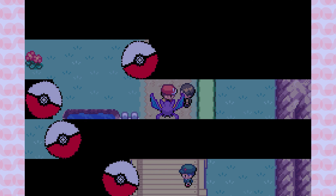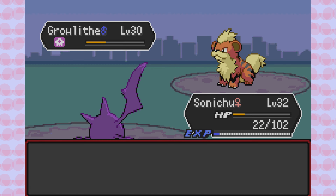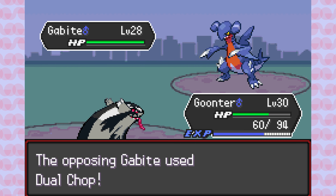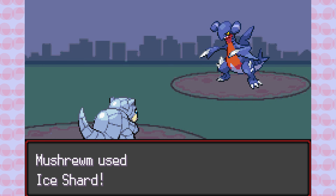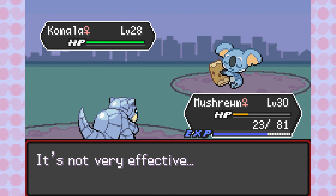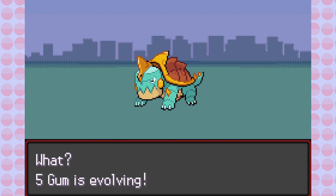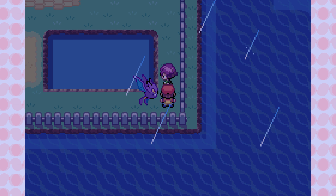The trainers on Nugget Bridge aren't too difficult except the final Rocket Grunt. He starts with a Greedent so I swap to 5Gum. Togedemaru is next, so Cool Running gets a nasty 4x Ground STAB attack in. Then a Gabite — an extremely dangerous physical attacker — forces Goontar to use Parting Shot and swap to Mooshroom for 4x Ice STAB priority. Lastly a Komala that knows Last Resort — I use Iron Defense and barely resist the power of this demonic drop bear. Nugget Bridge is cleared. 5Gum evolves, and we add new encounters: Bolt the Yamper and Jiggly Fluff the Swablu. After talking to Bill for the SS Anne ticket, there's an optional battle with Bugsy from Johto.